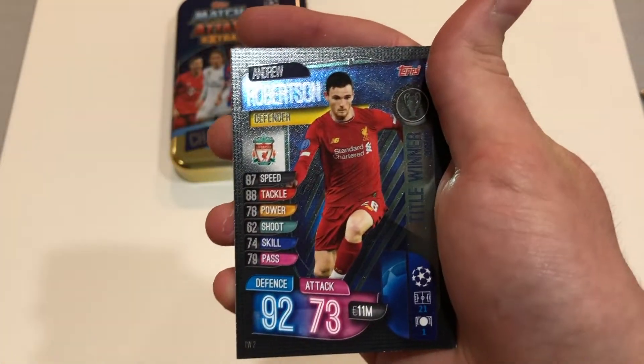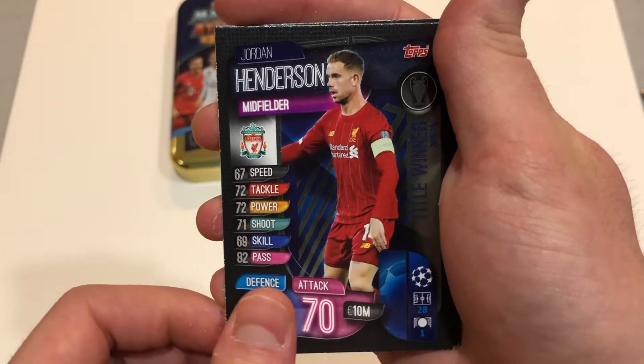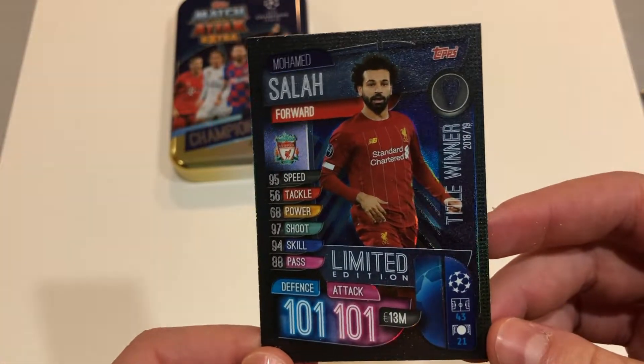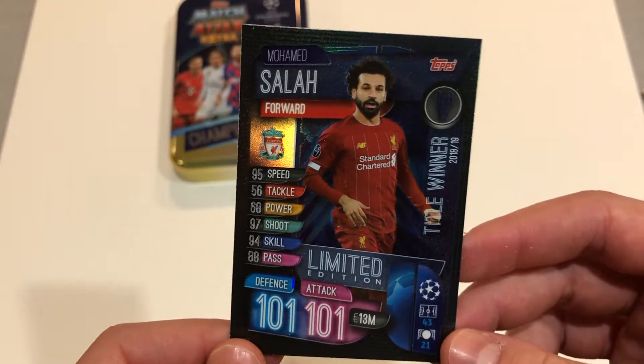We've got Alisson, Robertson, Jordan Henderson, Sadio Mane. And finally, we have our Blue Limited Edition Mohamed Salah, title winner, 100-101. Really cool card that Topps did for this collection.